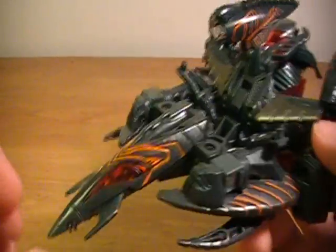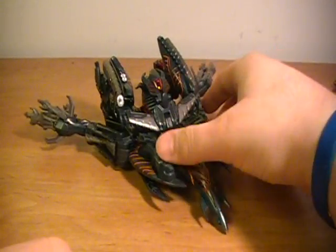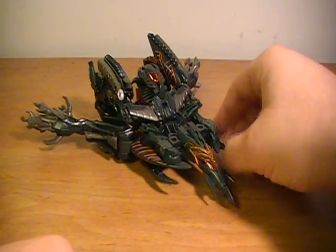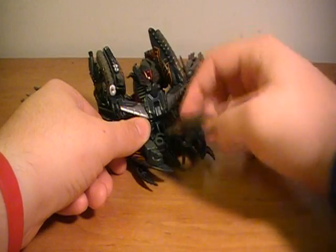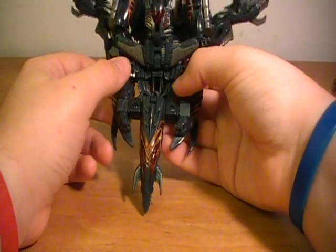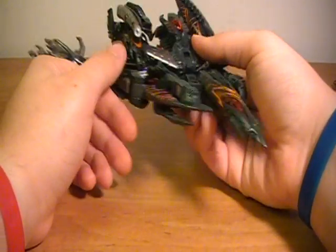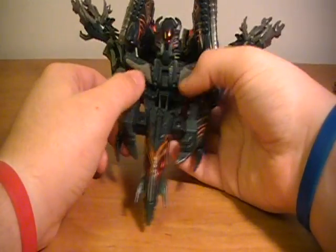It's not the strongest hinge, and it doesn't go flush with the rest of the jet, so it looks like it's not right. The Legends class Fallen has apparently fixed that problem — instead of folding up from down, it folds down from up, so you get a good straight-looking jet. I actually prefer the Legends Fallen vehicle mode to this Voyager Fallen's vehicle mode, but that's just because of movie aesthetics.